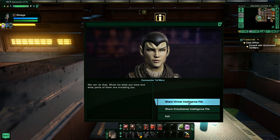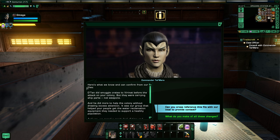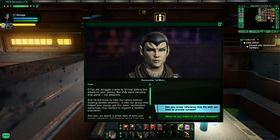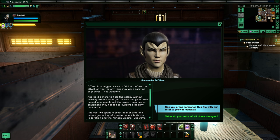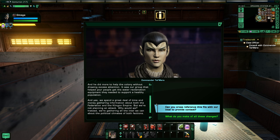Let's show her the Virenat file. I'm detecting several abnormalities in this file - it looks like portions have been altered. We should corroborate these reports to determine which facts are actually true and which are Tal Shiar fabrications. Datan did smuggle crates through Virenat before the attack on your colony, but they were carrying ship parts, not weapons, and were needed to help the colony without drawing excess attention. It was our group that helped your people get the water reclamation equipment they needed to support a healthy population.